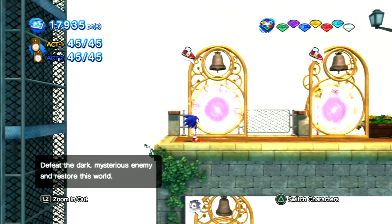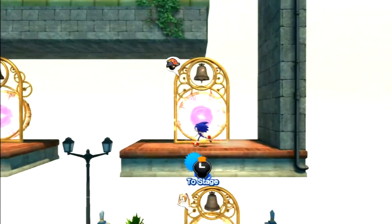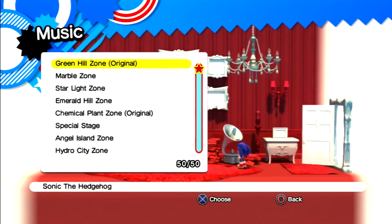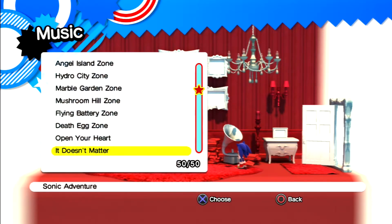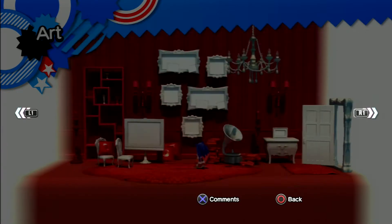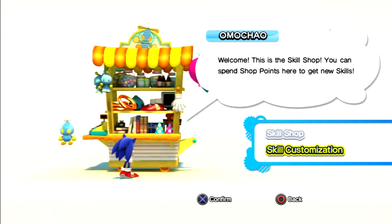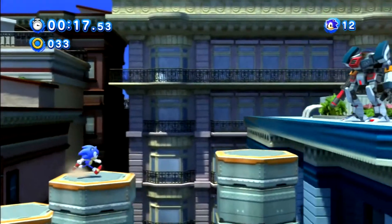Sonic Generations has challenges you can complete, and they also brought back the Red Star rings. You'll unlock a music playlist if you complete all the challenges or collect all the Red Star rings. You can also unlock concept art from older games including Generations. The game features an item shop where you can buy and equip items. The music is the same — they just remix them.